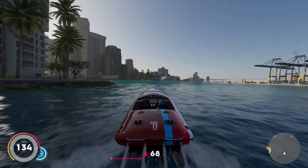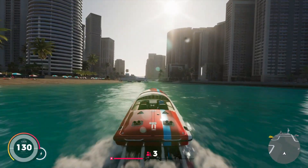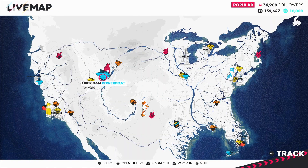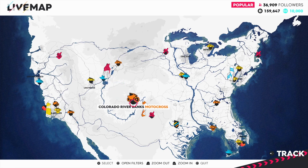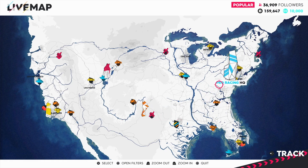In The Crew 2 we have different groups called motorsport families. There are four groups: street racers, pro racers, off-road experts, and freestyles. On your map each one has a HQ and as your fame status level increases you unlock more features in each of these headquarters. Each family provides their own unique motorsport culture of vehicles and set disciplines. If you don't want to tackle any races you can just explore the open world and do different activities that randomly pop up.